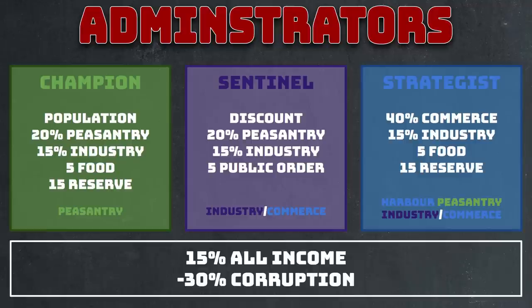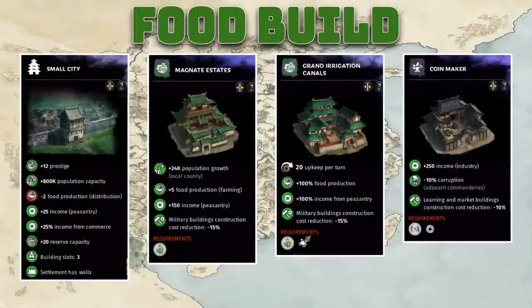So if I'm telling you to focus on income in commanderies where you have administrators, what should you do with the rest? Here are some builds. The most common build you'll be using is the food build. This build just requires a small city, which consumes two food and provides 25 peasantry income plus 25% commerce income. We're not really hoping to get money out of this commandery.